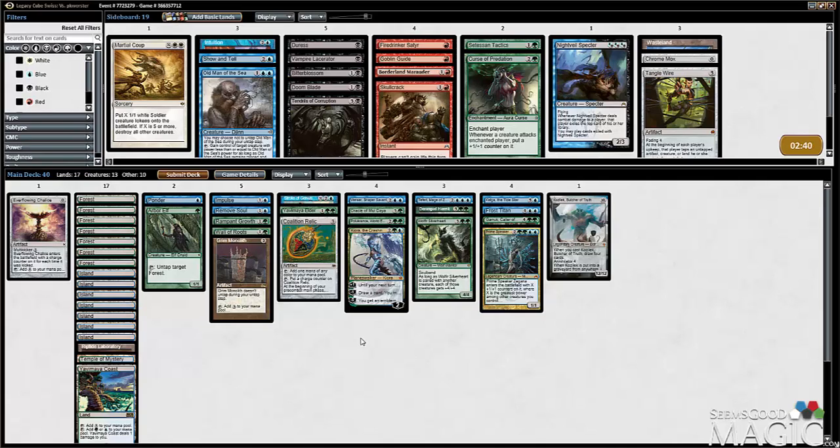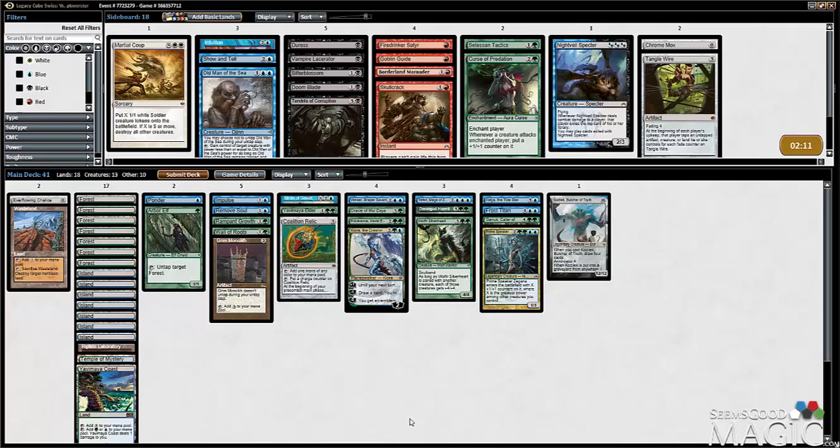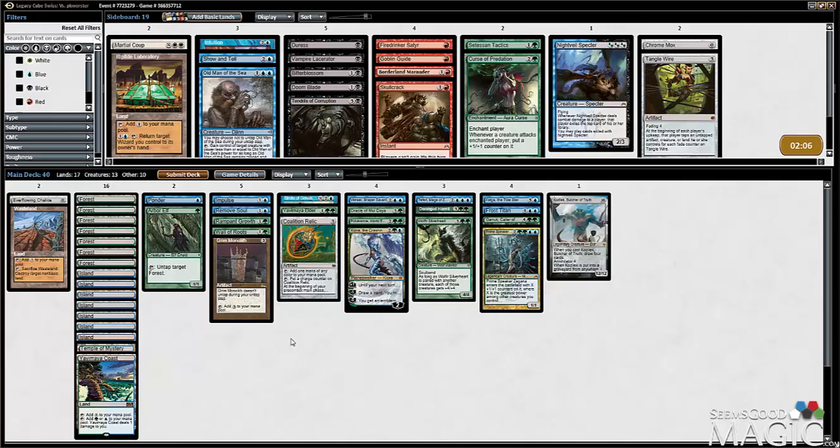Wolfer definitely worked out against Desecration Demon, but demon is good — turn two demon is really good. Remove Soul is very important in this match. I definitely don't want Show and Tell. Wasteland for Nykthos is really it — do I really want to do Wasteland for Nykthos? I kind of do; he's got all the fatties. I can cut a Riptide for it — I'd rather do Wasteland than Riptide in this match. I think getting his one non-basic is more important.